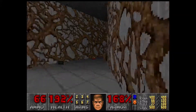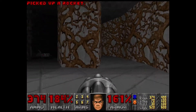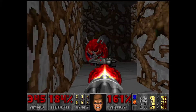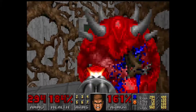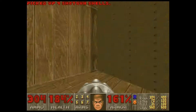Going over here, pulling out the chaingun, you can take care of these imps. When you go in here, the room will lower and close, so just be sure to take care of these cacodemons — there's only two of them. It's easy if you have the chaingun. Then flipping this switch will raise this wall back up so we can escape. And that's everything on this side.